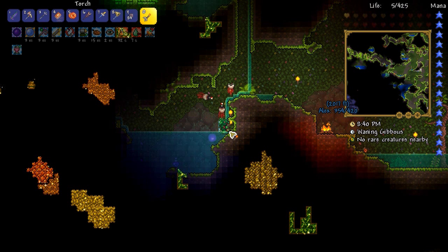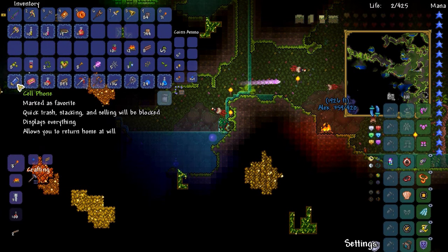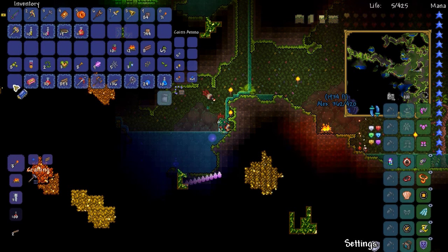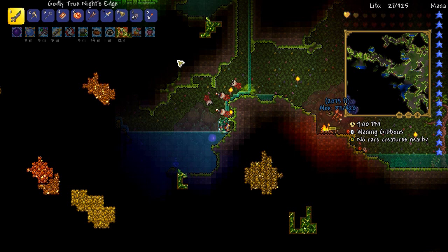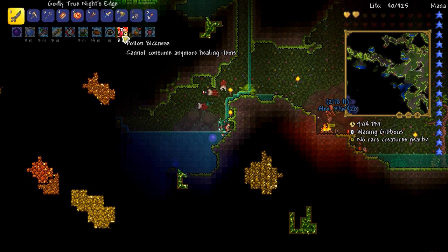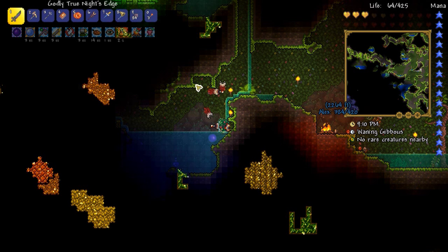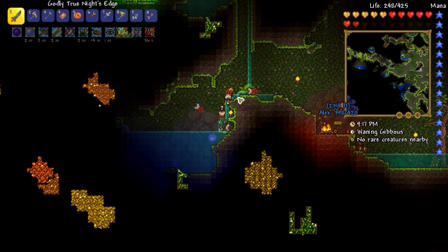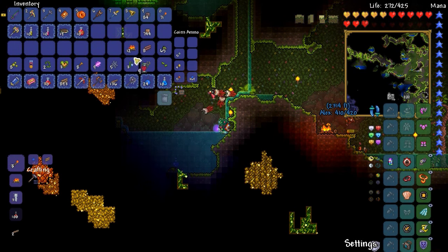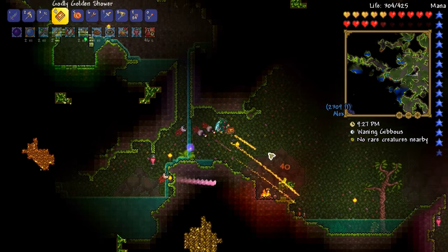Oh it's gonna be so close — use wormhole otherwise you're gonna miss your chance. Oh you made it! Wow, yeah, I thought I saw the time ticking down. Hopefully I don't have like feral bite — that would be really bad. My potion sickness is about to wear off. There's a campfire over there, let's throw a heart lantern here as well. That was really close.